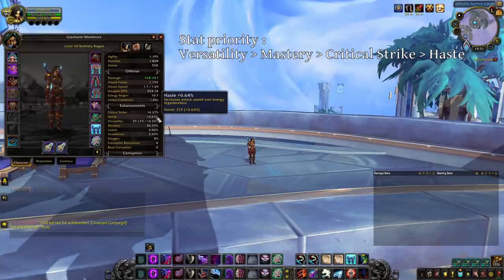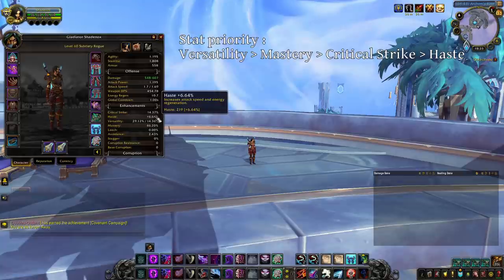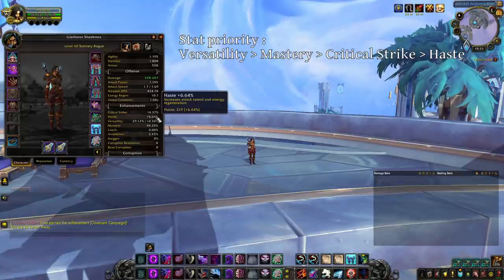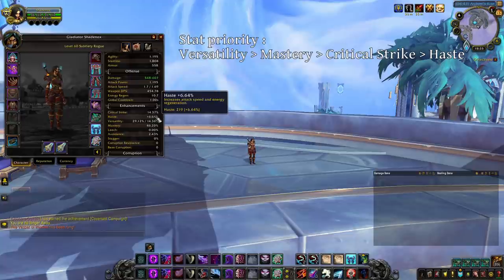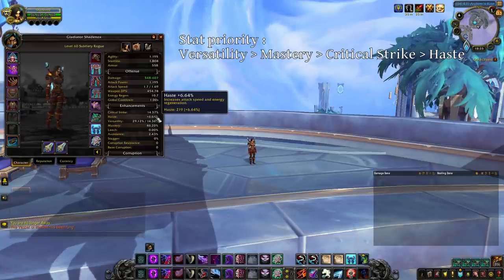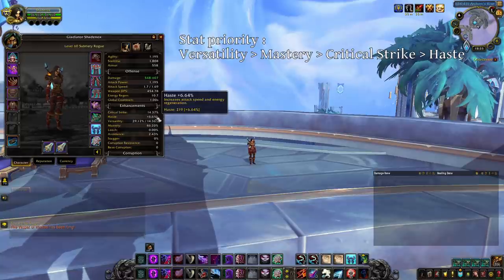Haste is your least desired stat, and if possible, you want to have none of it. It increases the tick rate of Rupture, the speed of your auto-attacks and your energy regeneration. But you do not care about the tick rate of Rupture; you have Slice and Dice for your auto-attack speed. And with Slice and Dice plus Shadow Techniques, Master of Shadows, Relentless Strikes and Symbols of Death, you already have more than enough energy on your goes.